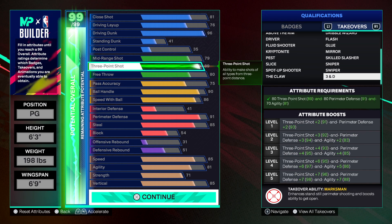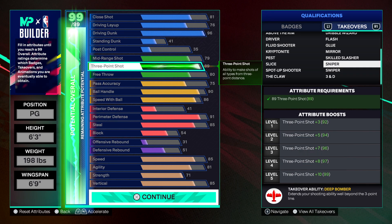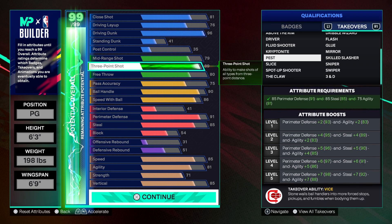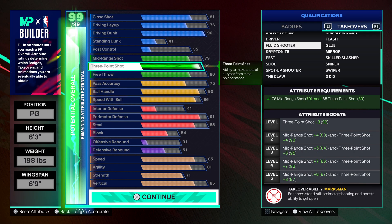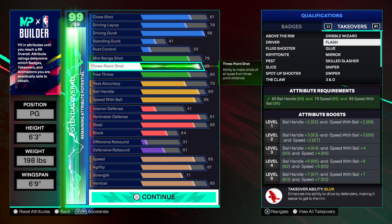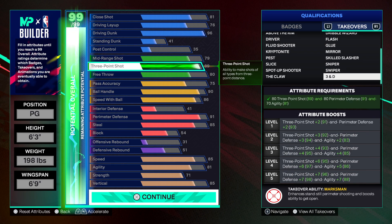You do got three and D, you got swiper if you want to go with that one. There's definitely another takeover I'd put at number three, but we'll get to that. Definitely skill slasher and pest are the top picks, but I'm gonna show y'all the build name on this build.